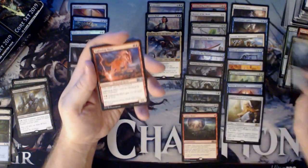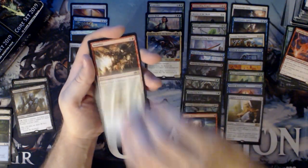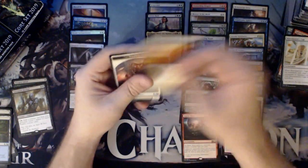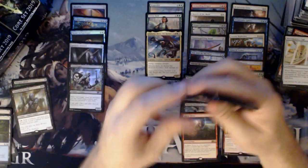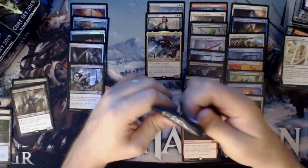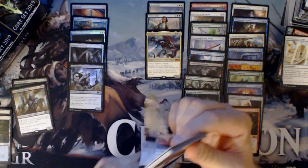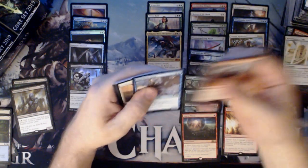We have a Vine Mare, Lightning Mare, Pyromancer's Cage, and a Banefire. So we're sitting on three Mythics — see if we can get past that hump. In the last box, I got all my Mythics at the very end. Wouldn't mind another Bolas either.